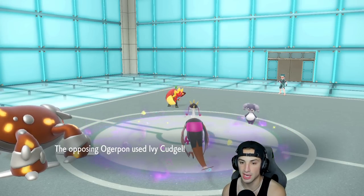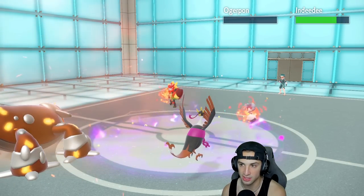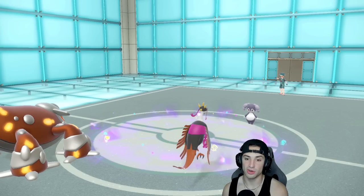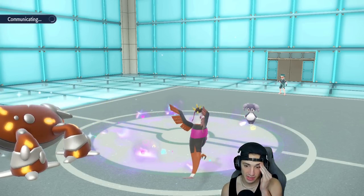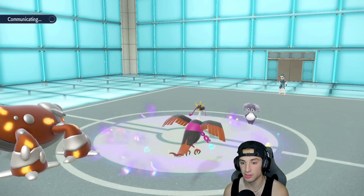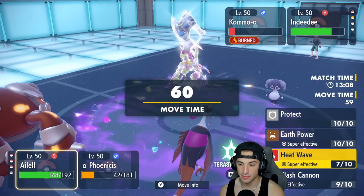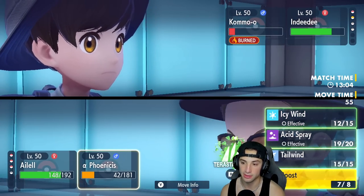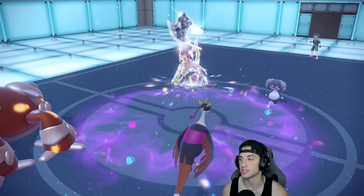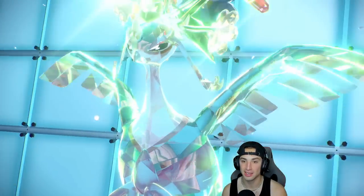Acid Spray flies out — super effective, lowering that special defense. Now Heatran should be able to KO. Ivy Cudgel comes in looking scary but we soak it. Heat Wave flies and KOs the Ogerpon — massive. They'll be forced to bring Kommo-o back out. Fezandipiti is a bulky Pokemon looking to stall out and get a lot of work done. Kommo-o tries to hit me with a Steel move but I Terastallize and Roost up — not taking a lot of damage from Flash Cannon.